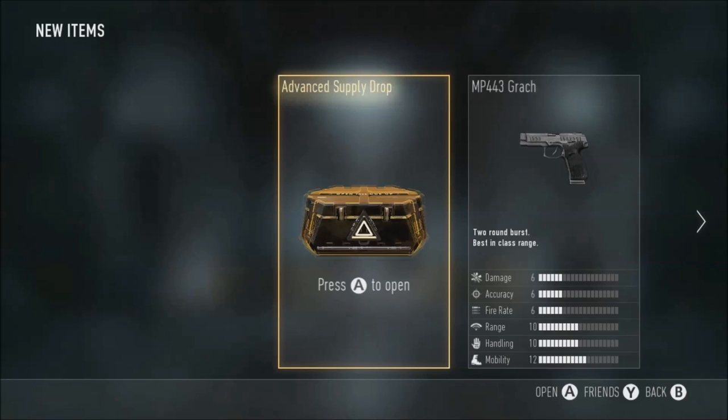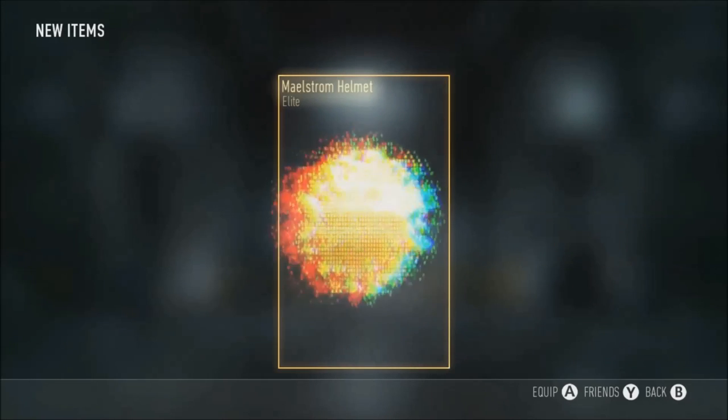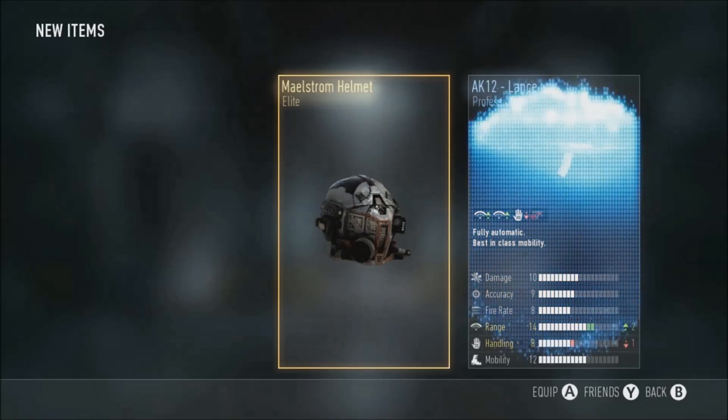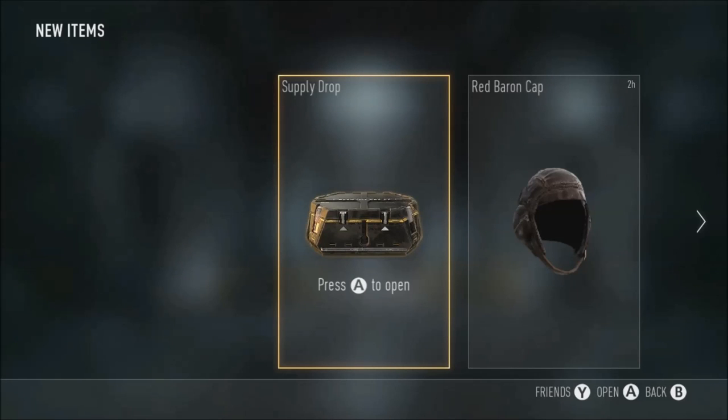Enlisted gear. Finally an advanced supply drop for hitting level 30 - let's open it and see what we get. Maelstrom Helmet - which we've already got. AK-12 Lance - which we've already got. And a flipping 3XP. Not complaining but it's an advanced supply drop and you'd expect to get better things.